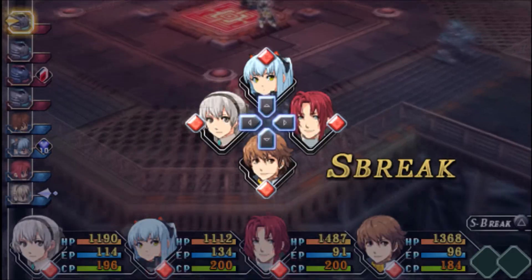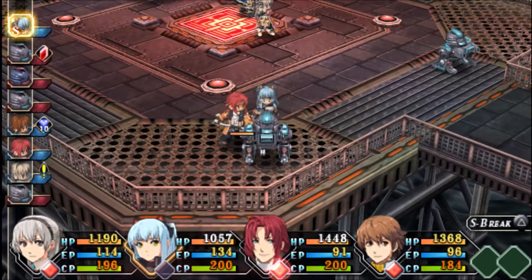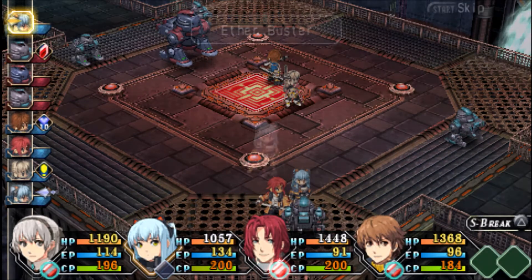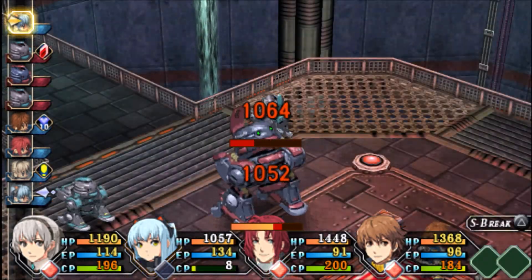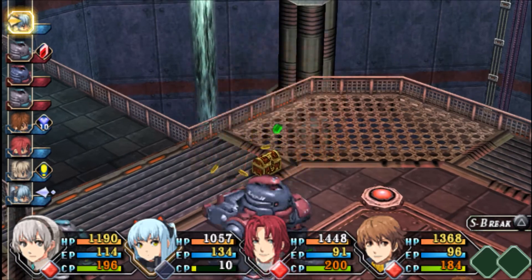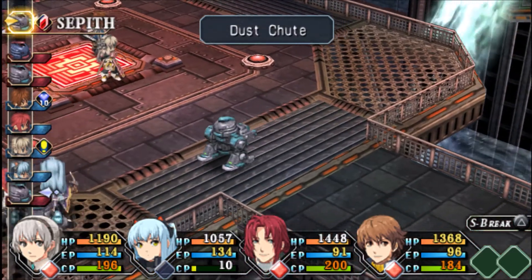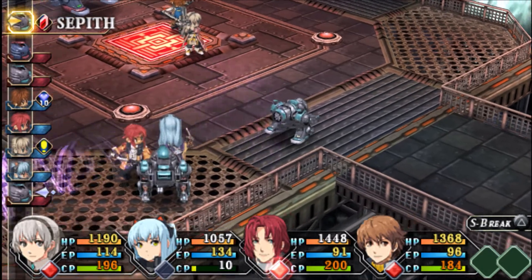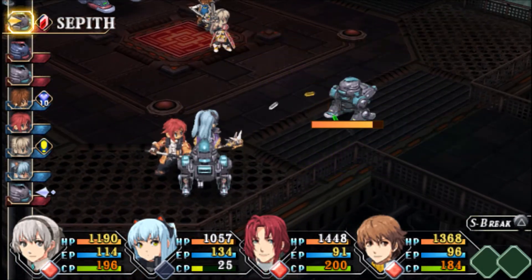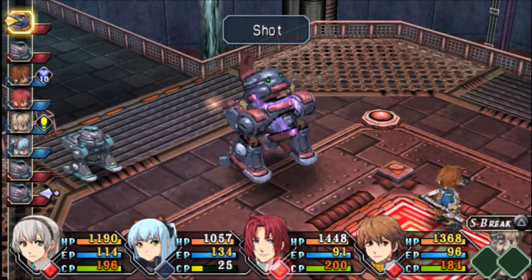Those are useless. Let's actually use an S-break. I'm going to use Tio's S-break — she has plenty of CP for it. That kills a little dust buster over there and deals nice damage to the big boss. Oh, hey, she got a counter attack in there, not that she can really do that much damage.